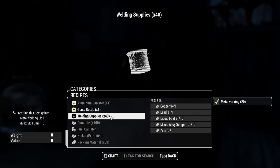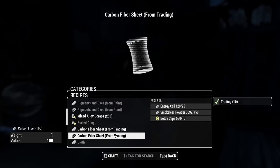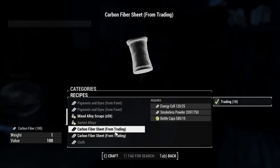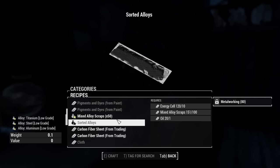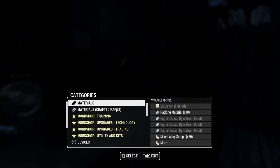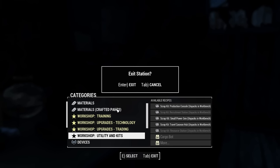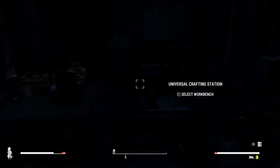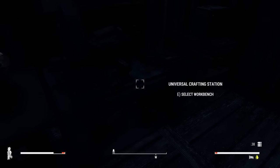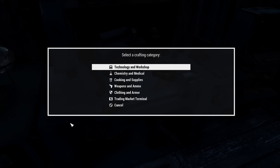I do want a set of welding supplies - I need at least one for the stuff I'm going to be crafting here in a second. The only place I can get carbon fiber right now is from trading, and it's a little bit expensive. I'm not really going to worry about that. We're not going to have enough for Wilson, unfortunately. We don't even have enough for our resource station, which is very unfortunate. We'll have to get some more nuclear material.